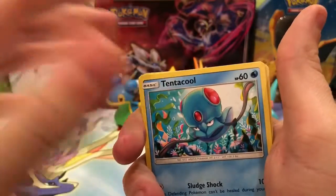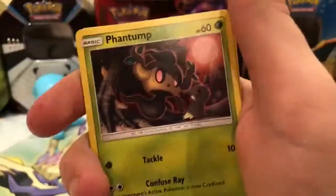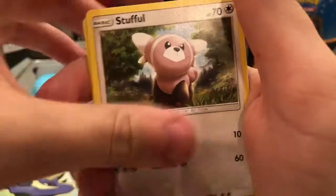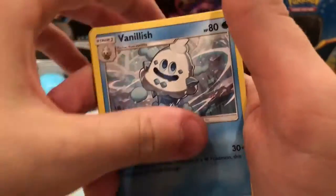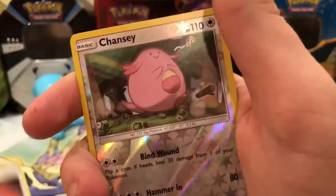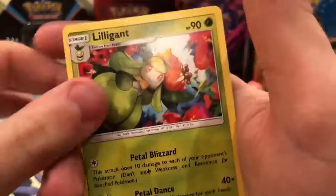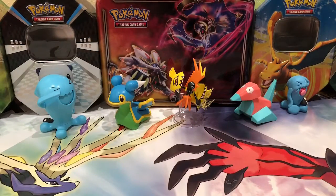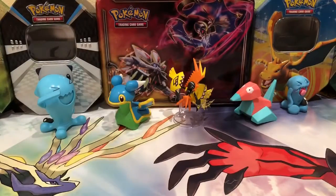We have a Tentacool, Beldum, Helioctile, Phantom, Stuffle, Fairy Energy, Aqua Patch, Vanillish, and Ice Hammer. The reverse is a Chansey, which is a common, and the rare is a Liligant. Zero for two on Guardians Rising packs.